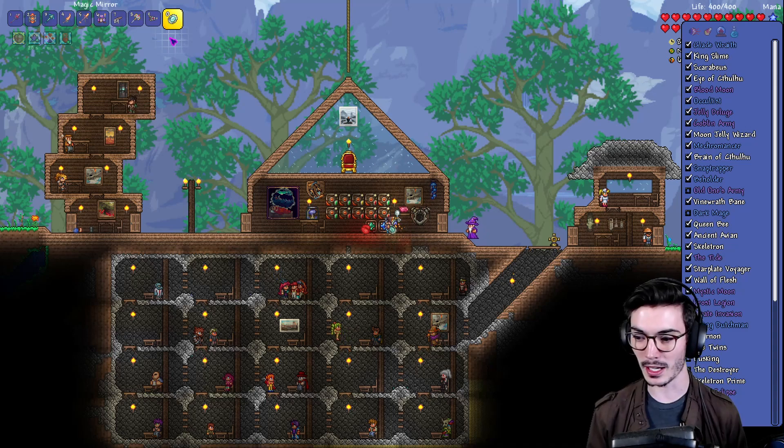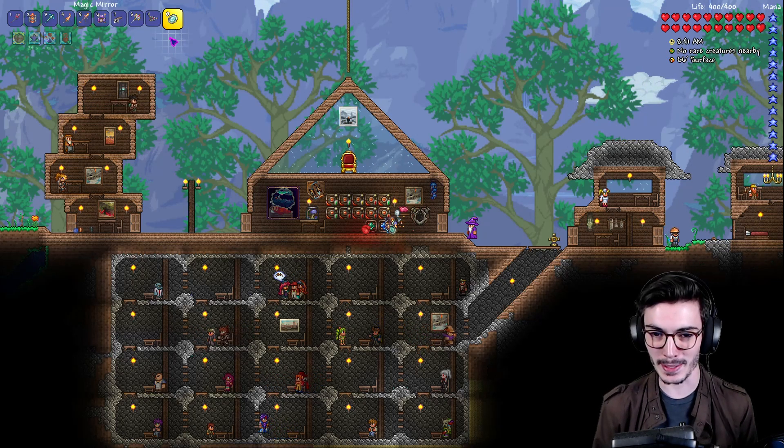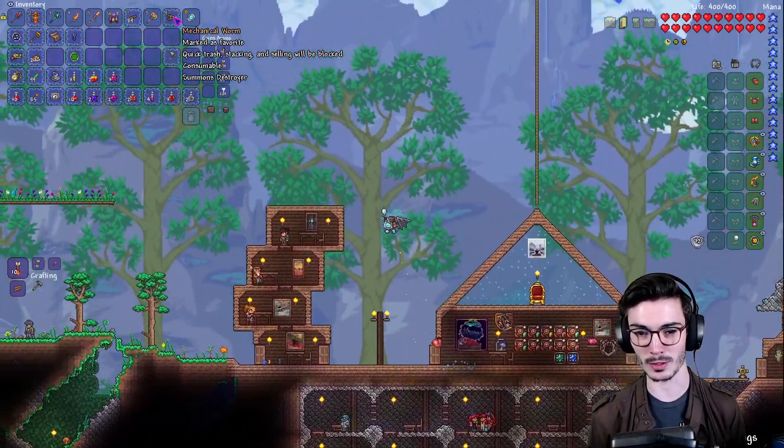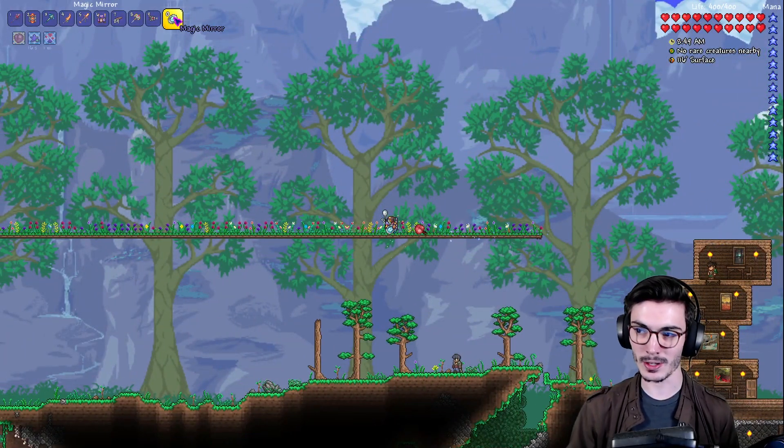I really want to do the Twins because I want that new magic weapon, but let's just beat a boss. If there's a boss to beat, it's the Destroyer - the mechanical worm. I'm gonna wait till nighttime, I'll see you guys in just a second.